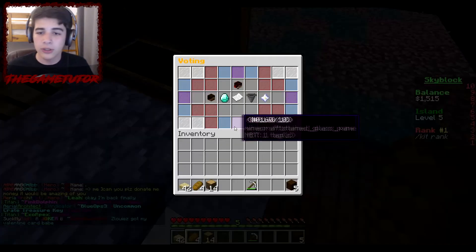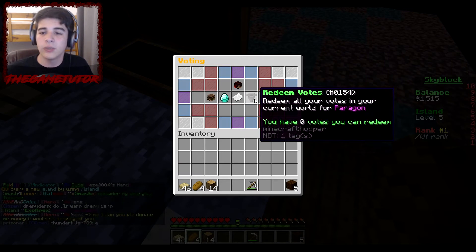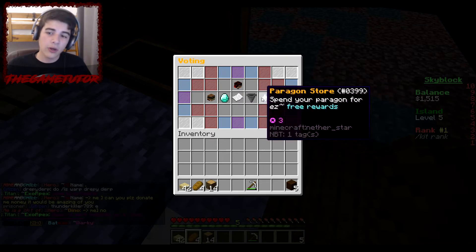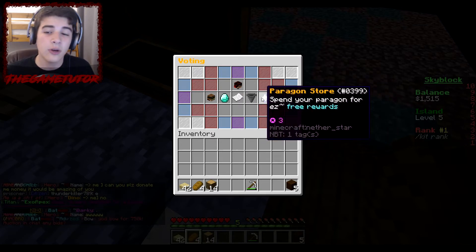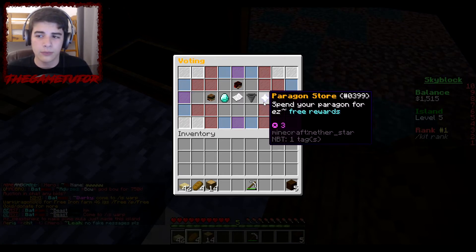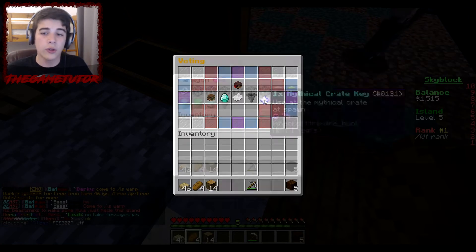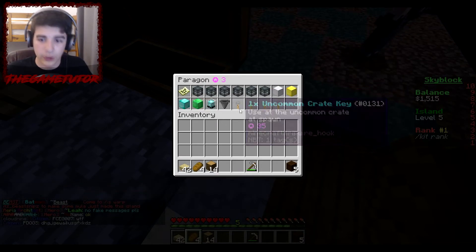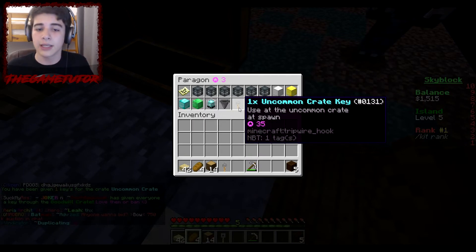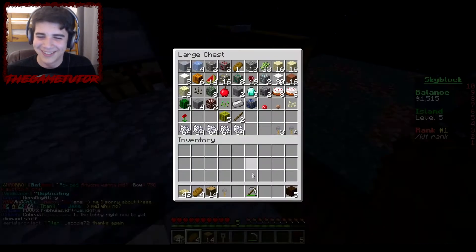So the voting keys — you do slash vote, go to the voting links, and then you redeem your votes. You also get paragons. Every single time you vote you get one paragon and one key. In the paragon store you can buy things — 35 paragons for one uncommon crate.